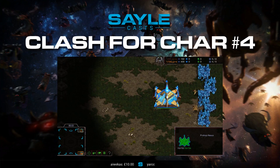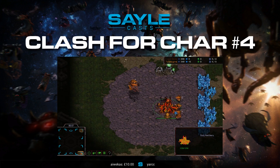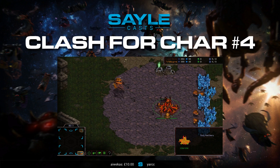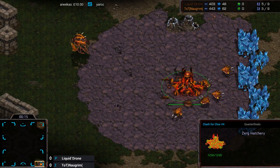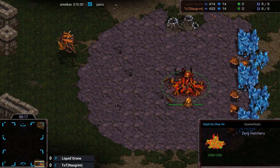Alright, at the top right is the Brown Protoss — we have Liquid Drone. Then in the bottom right we do have TOTs Norgrim. And this is another cool map like Judgment Day, which has a really weird choke at the front.